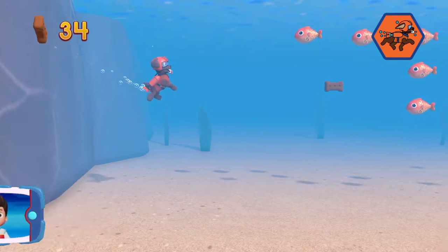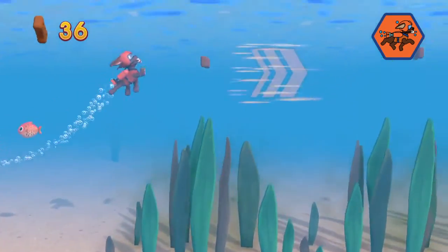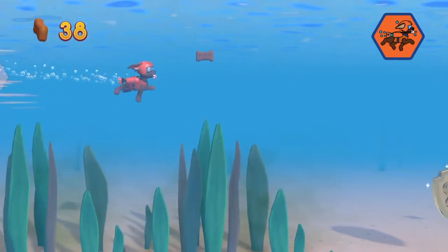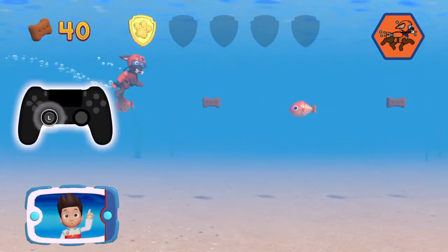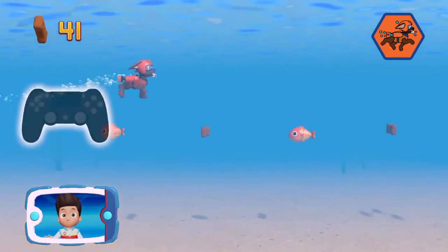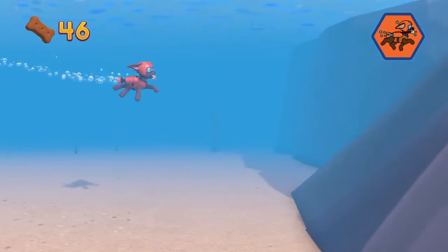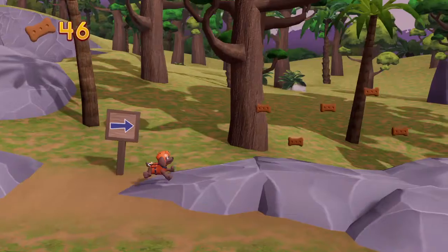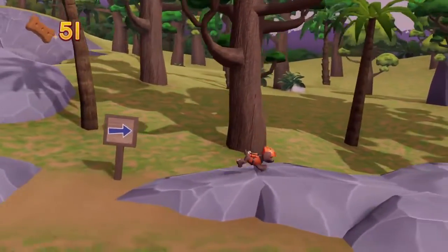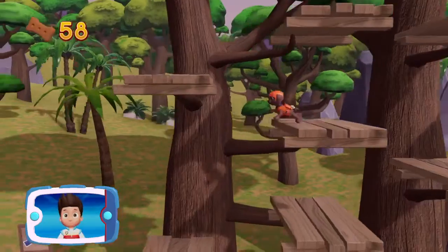Ride the water currents. You've got the golden paw print! Use the joystick to avoid bumping into fish and seaweed. Collect all the pup treats you find to earn pup treat awards when we get back to the lookout. Follow this path to reach the river where the key to the temple is, then help Zuma dive under the water to get the key.